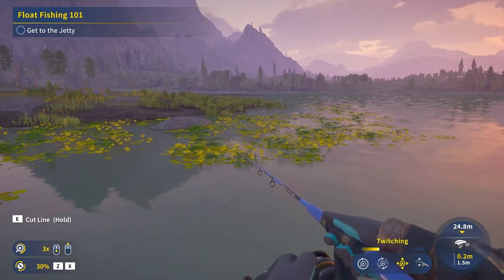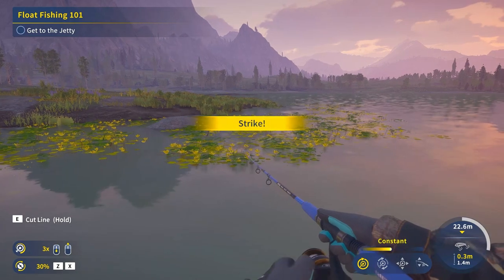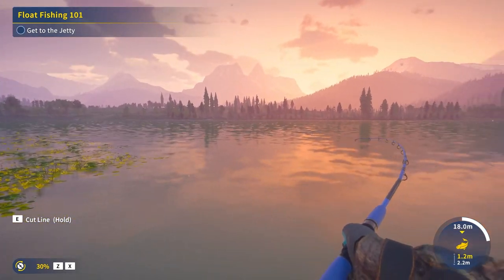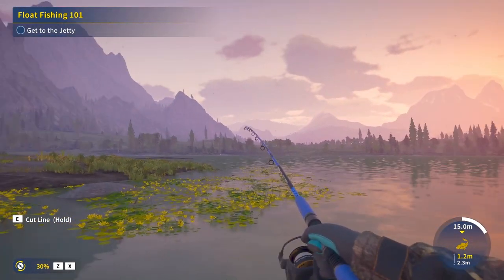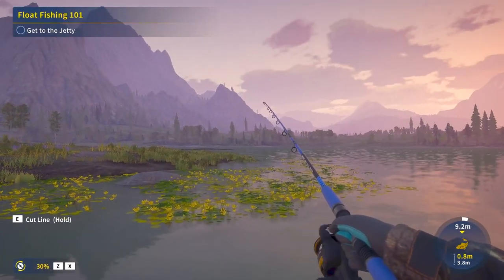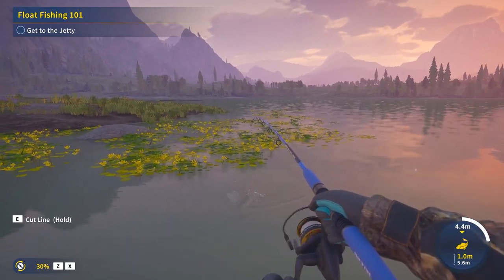If you do want to do some spinning combos for lighter fish, what you can do is run something like the Buckwheat rod, the Creole reel, maybe a 4-pound lime bubble, and a size 8 or 10 hook. However, usually I'll start throwing all of my float stuff on that same Jafar setup, and just kind of fill in rod combinations from there with things that you end up liking or just want to use in general. Now that you have a baseline setup, these two combinations are going to carry you through most of the game.